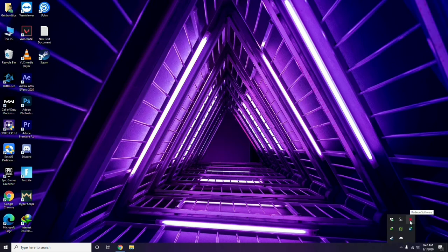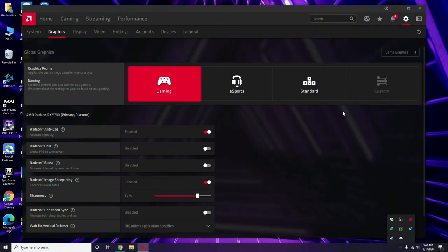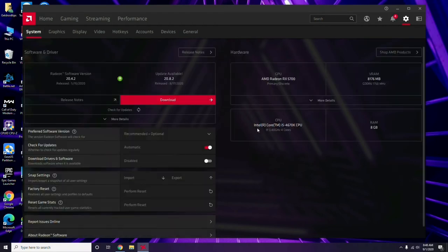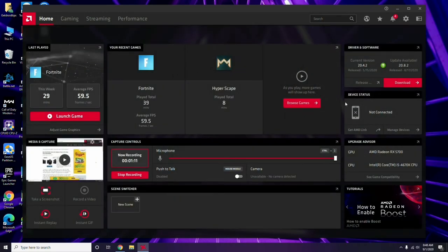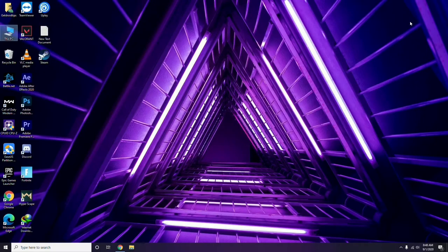Apart from Device Manager, you can also update through your GPU software. In my case I'm using AMD Radeon, so I click on the Radeon software, go to System, then Graphics, and I'll get the update option there. Click it and go for the update. Updating the graphic drivers can fix the issue in most cases.